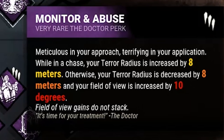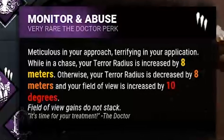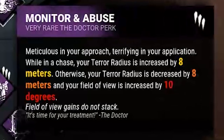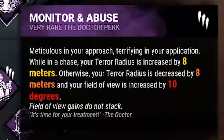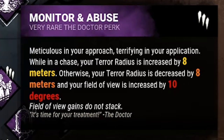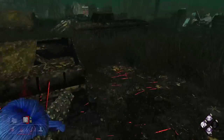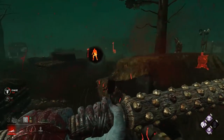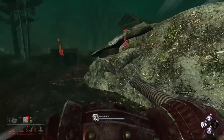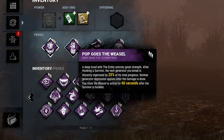Next would be Monitor and Abuse, which works so well with Oni in multiple ways. This perk makes your terror radius 8 meters wider while in a chase and reduces it by 8 meters when not in a chase. The reduced terror radius combined with Oni's strangely quiet terror radius music allows you to get surprisingly close to survivors to get that ever-important first hit. When in a chase, the increased terror radius synergizes with Infectious Fright to reveal all survivors in a 40 meter range, which depending on your location can literally be like a third of the entire map.